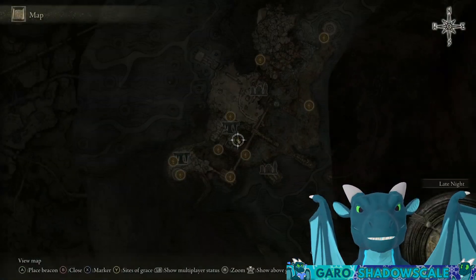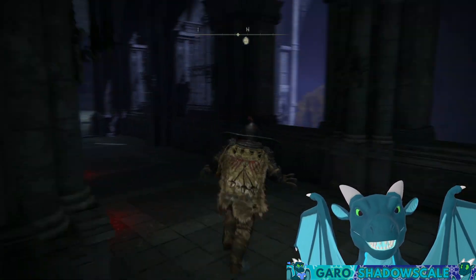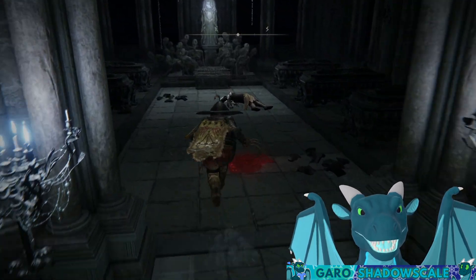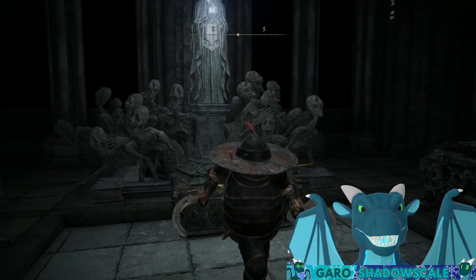You can find the mimic tear ashes by going to the Knight's Sacred Ground Site of Grace, going up the stairs a bunch until you get here. Put the stone sword in here to unlock this door. Beat that chick. Open this chest. And then you'll have the mimic tear ashes.